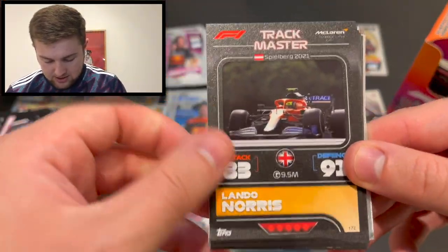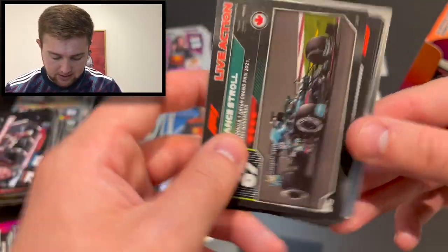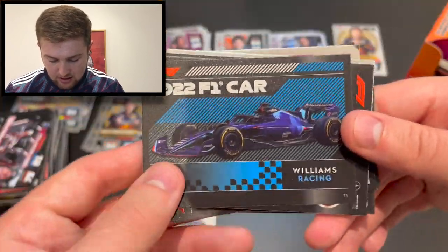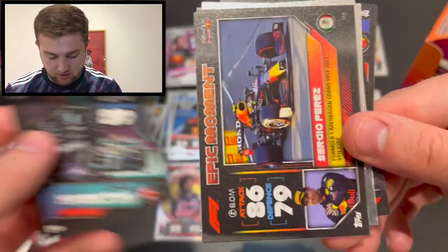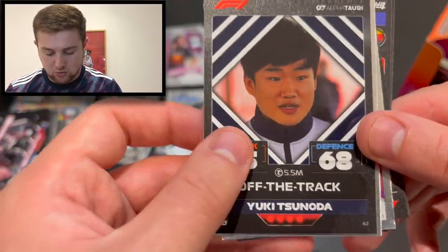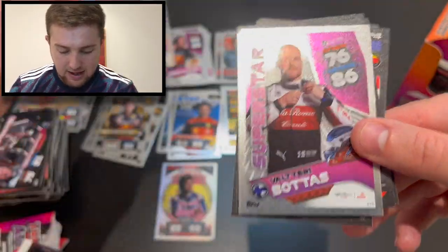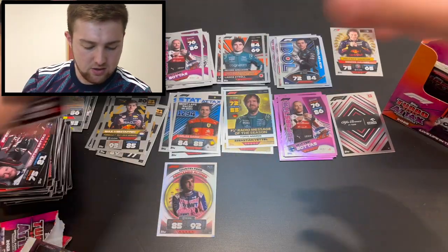Track master Lando Norris, off the track Carlos Sainz, off the track Mick Schumacher, Lance Stroll live action, 2022 Williams F1 car, Lewis Hamilton hero — a massive hero of mine — epic moment Sergio Perez from Azerbaijan which he won, off the track Yuki Tsunoda, superstar Alex Albon, and superstar Valtteri Bottas. Three packs to go.